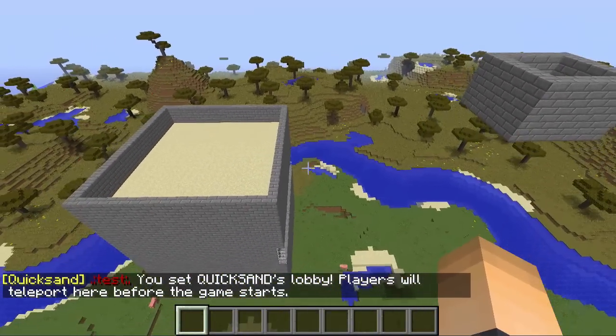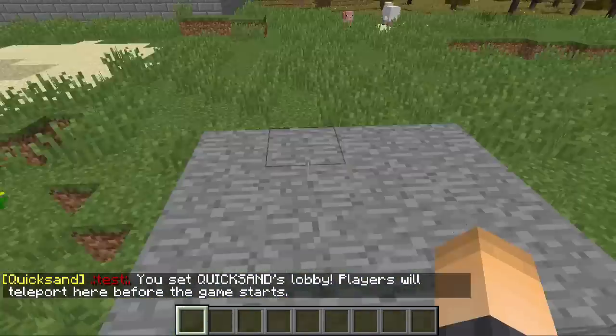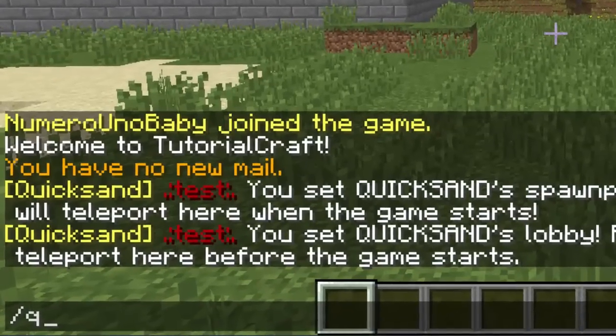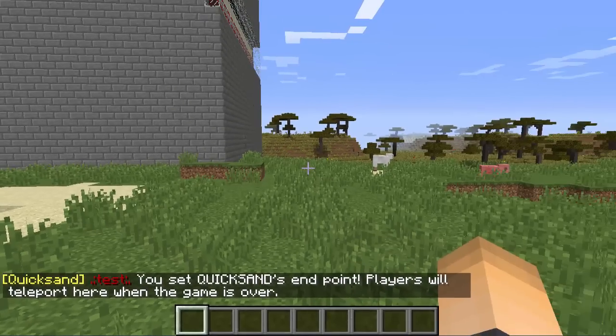The last point we're going to set is the end point. This is the place where all the players go once the game is over. For me it's just going to be right here outside. So type /QS set end and then the name of your arena. It's super simple — the plugin does all the rest for you.